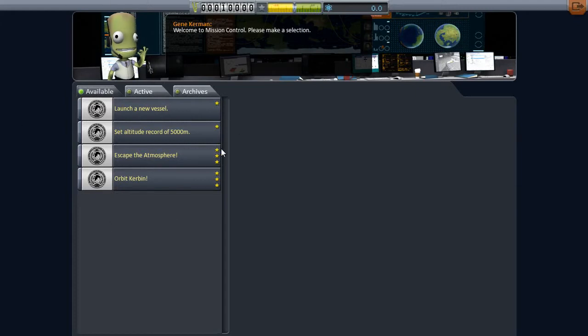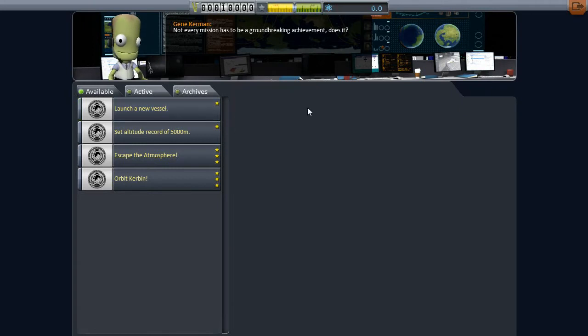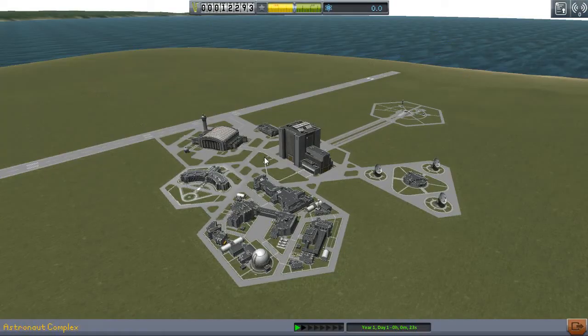As you can see, there are a couple of contracts. Launch a new vessel — and it shows you how difficult it is, what you need to do to complete it, how much money they're going to give you in advance, how much money, science, and reputation you'll get on completion, and what it'll cost you if you fail. We're not going to fail launching a new vessel, so we're definitely going to grab this one, and we're going to grab this — set an altitude record 2 of 5,000 meters. We're going to grab both of those.